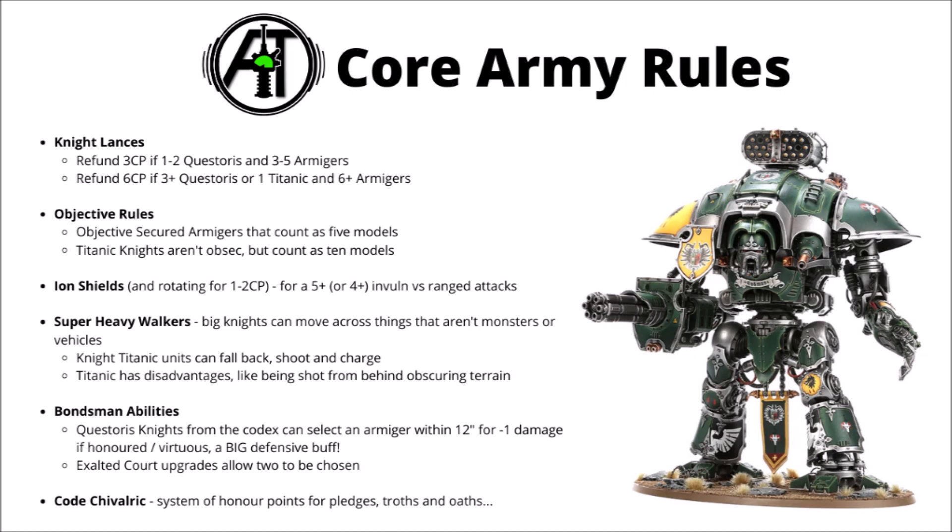You get to refund the full 6 CP if you have 3 or more Questoris, or at least 1 titanic knight and 6 plus armagers. In general that covers most situations, though it can be quite annoying with some combos not quite working — for example it weirdly punishes taking 2 Questoris, 1 Dominus and a couple of armagers. The knights also have their objective rules: objectives secured for armagers that count as 5 models, and the titanic knights don't count as obsec but do count as 10 models, so can still be quite hard to take objectives off.